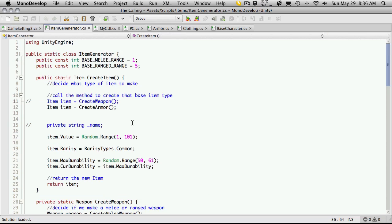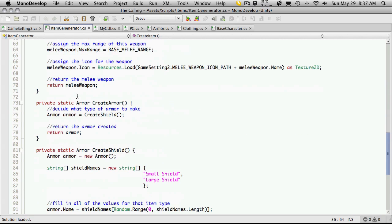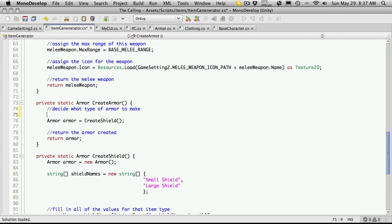Now let's head over to the item generator C# script. We're going to have an interesting problem here where we're creating armor - this is what we're using to call a shield. So we need to come down to the create armor function, and here's where we're going to decide what type of armor to create. I'm going to start with some sort of selection mechanism. To keep it simple I'm going to use a random number with a switch case block. So I'll create an int - I'll call it temp - equal to Random.Range.